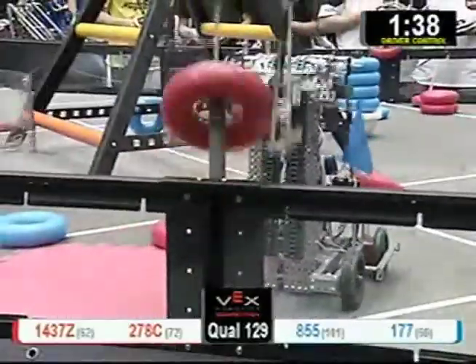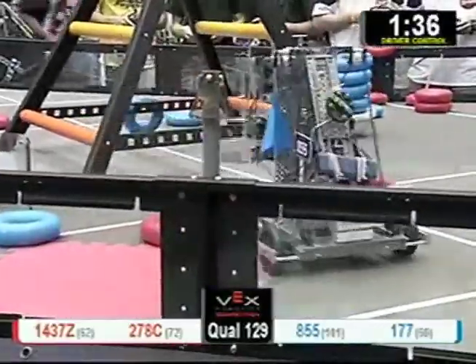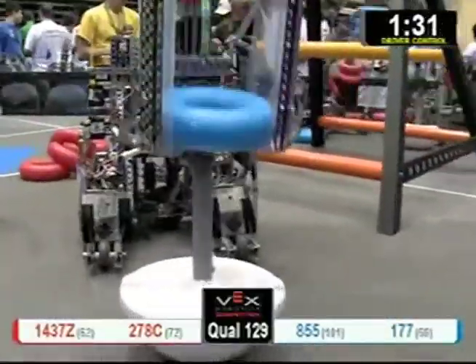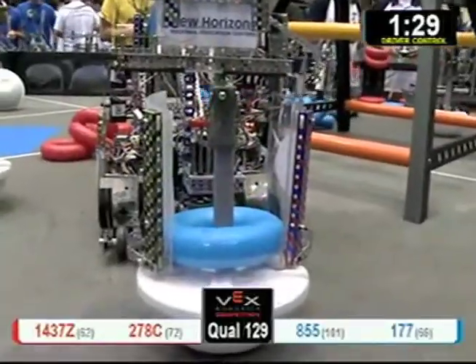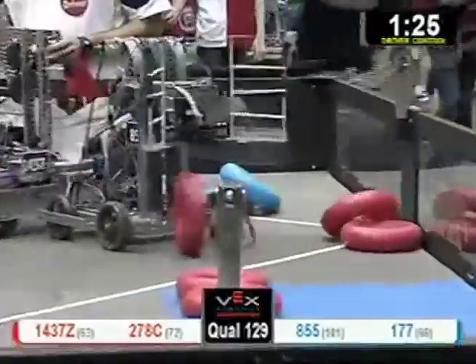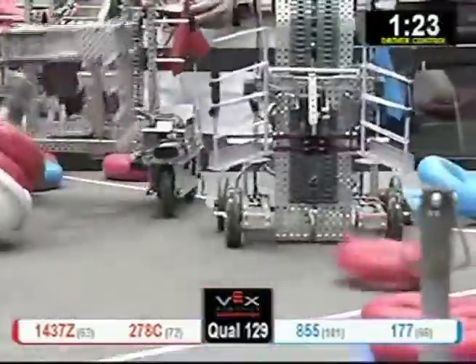855 descoring red. They're about to descore them again as fast as they can do it. 1437 Z is trying to score. The Red Alliance descores the blue. 278 C gets rid of those blue goals. 855 C is going to be descoring. 1437 scores again for red.